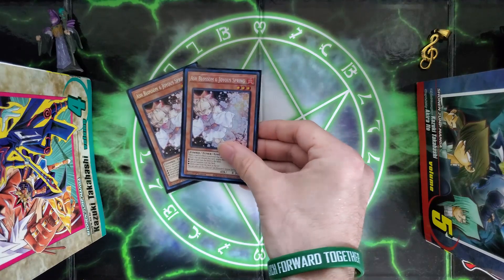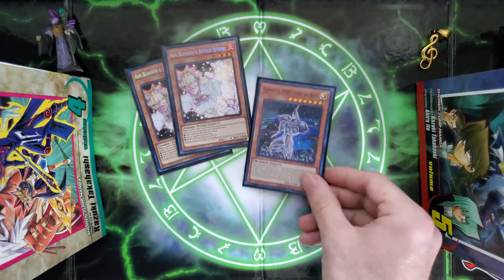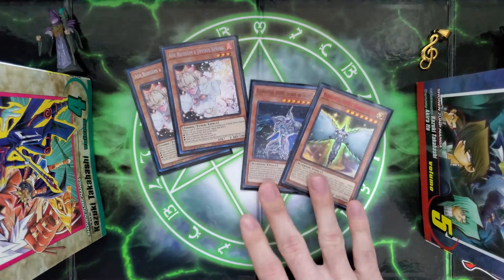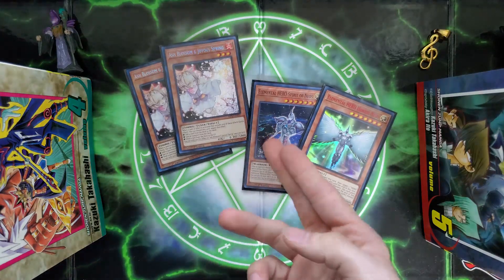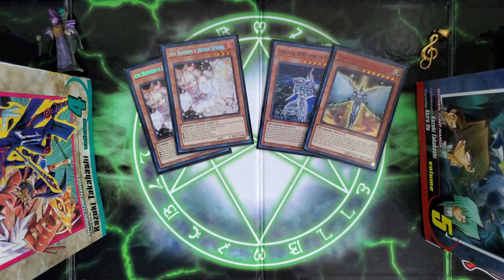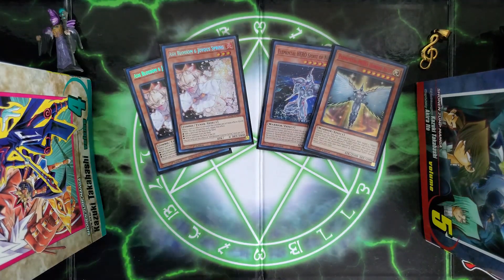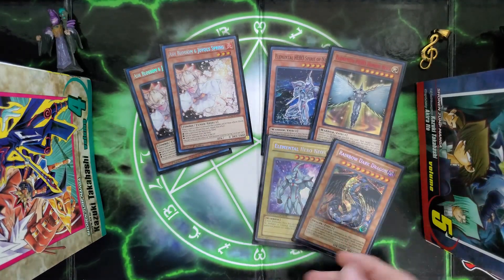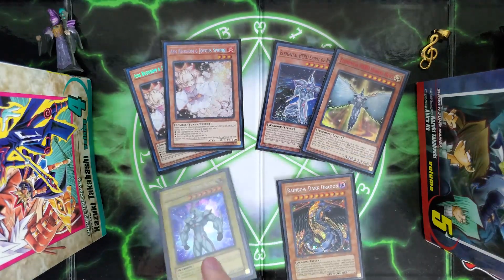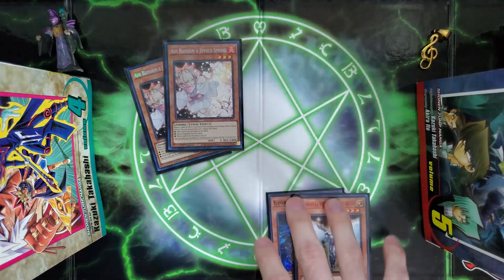We're going to go with two Ash Blossom & Joyous Spring — it's one of the best cards in the game, you can't argue it. For more hand traps, I like to run one Spirit of Neos and one Honest Neos. Both cards are good for different reasons. Spirit Neos, in my opinion, is one of the best cards in the deck — you can search it out, and it protects you on the second turn when you're about to get OTK'd, and then you can bounce back with some Rainbow Neos plays. I like to run one Vanilla Neos and one Rainbow Neos. The Vanilla Neos is also really helpful for Shining Neos Wingman plays, which we'll get into in a little bit.